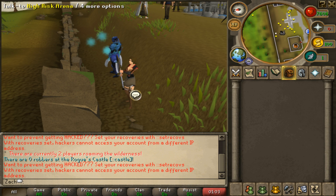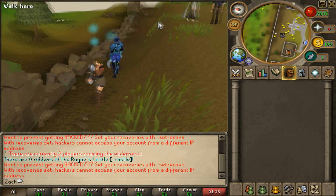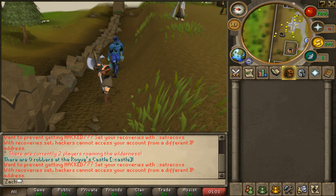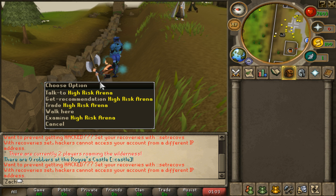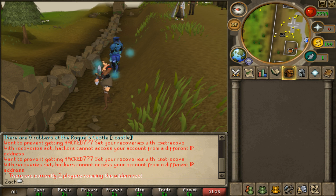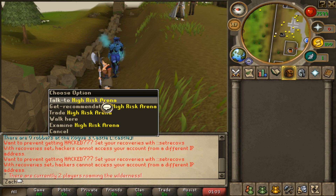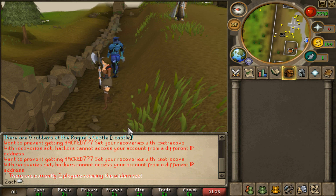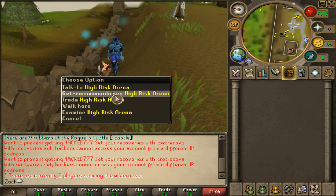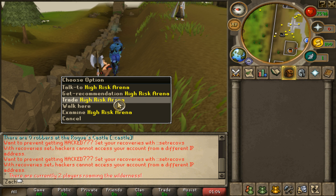You can get a Red Skull by talking to the High Risk Skull lady in front of the ditch, or by typing double-colon Red Skull. With the Red Skull you lose everything on death, just like in the High Risk Arena. You can toggle the Red Skull on or off. If you kill somebody while they have a Red Skull and you also have one, you'll get Arena Tokens.